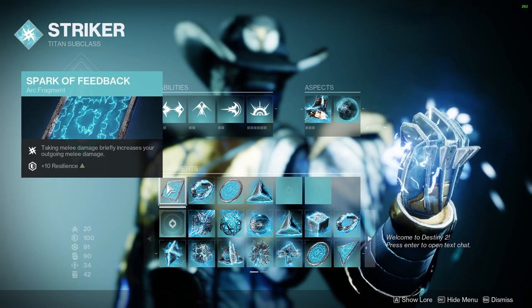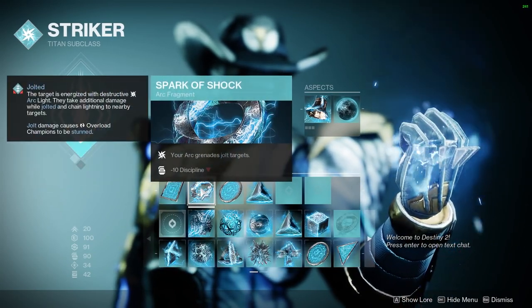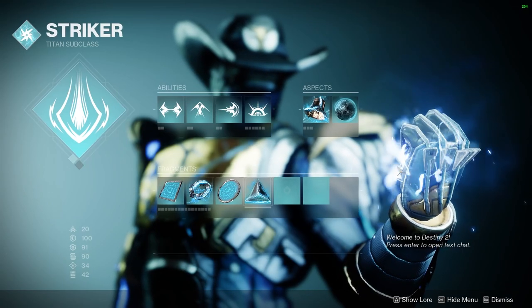Spark of Feedback — when we take melee damage, our melee will deal more damage, and 10 Resilience, which is nice. Spark of Shock makes our Arc Grenades jolt targets. Spark of Magnitude makes our grenades last longer. And Spark of Resistance makes us take less damage while we're surrounded.